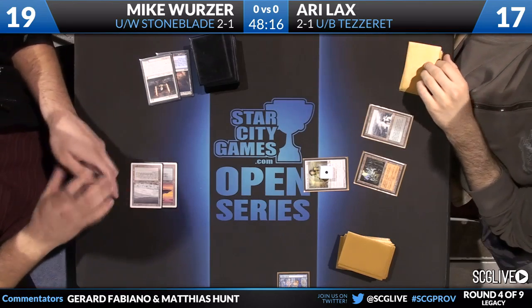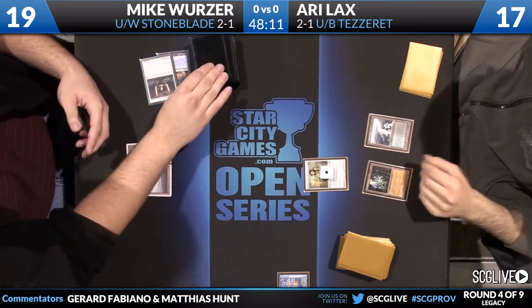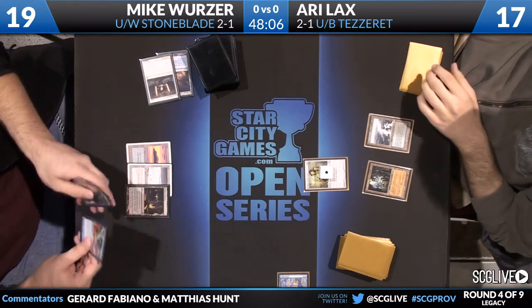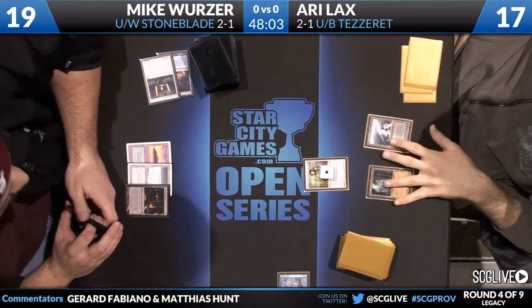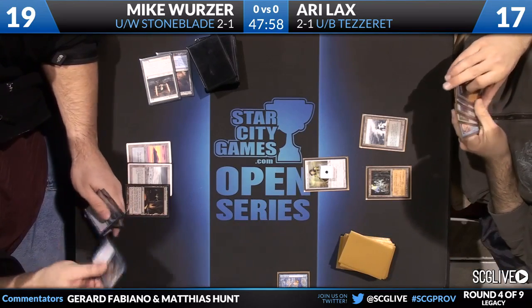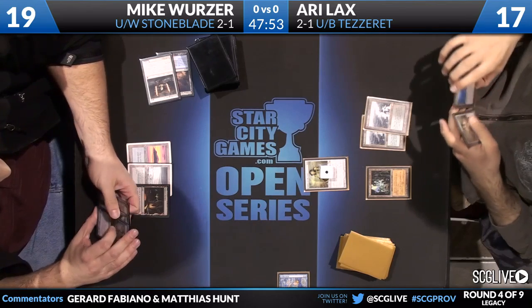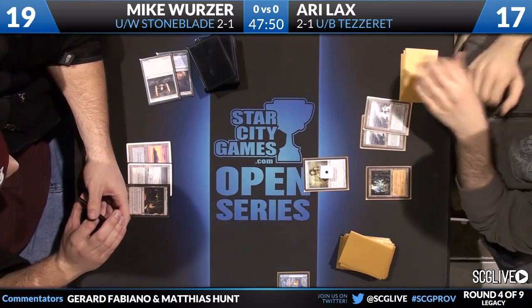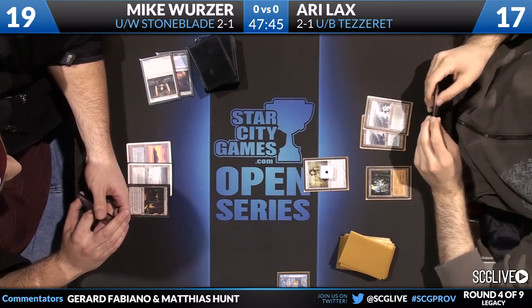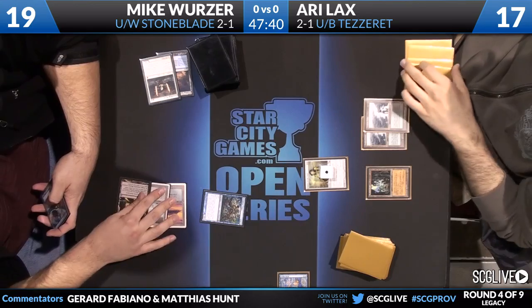Ari untaps and continues to develop his mana. He played a Polluted Delta. Going back to that Chalice for one — how much of a pain is that for Mike? It actually does hurt him a lot. He has four Brainstorms, four Ponders, three Spell Pierces, and four Swords to Plowshares. Chalice for one stops all of Mike's card draw besides Jace the Mind Sculptor and Stoneforge Mystic, and he has no way to remove the Chalice game one.